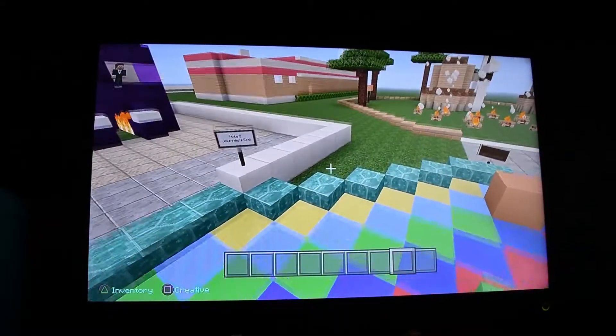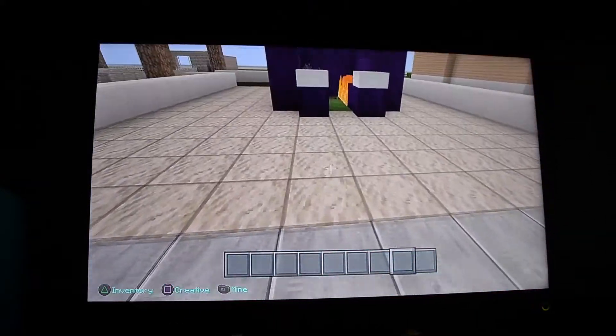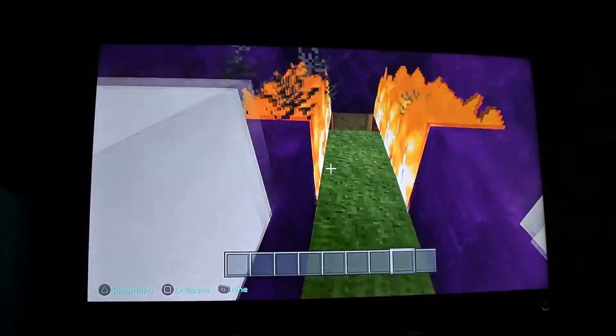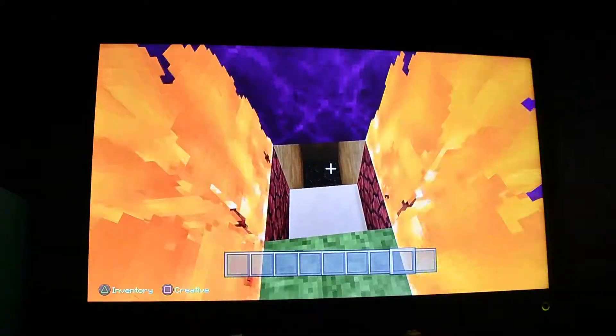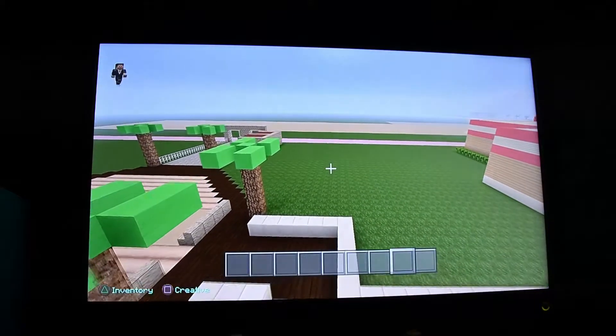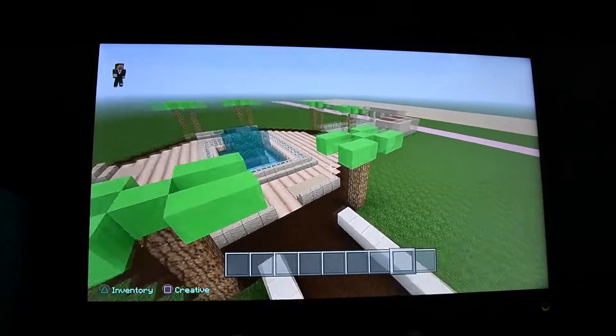And then the final hole is actually called Journey's End because all you have to do is get the ball through that hole there and it will then go down through that hole and then go back to where you would buy the golf balls and golf clubs.